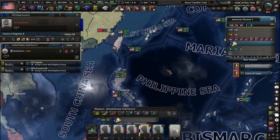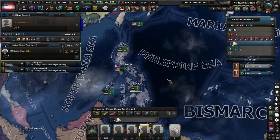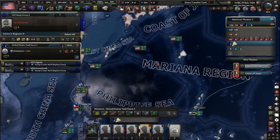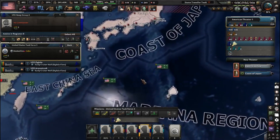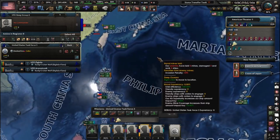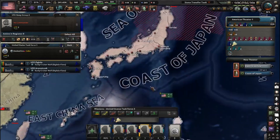Obsolete submarines like sub 1s or even sub 2s — you can refit those with the mining module and mine any given sea within range. It's a pretty good choice if you're fighting the AI to get a little bit of mining in.